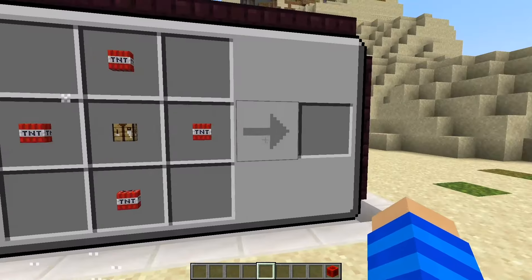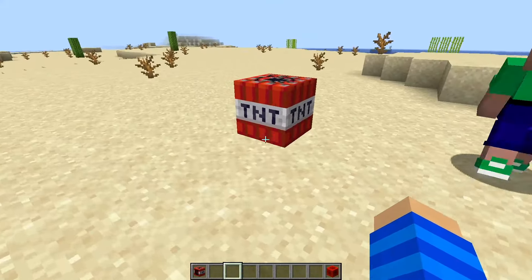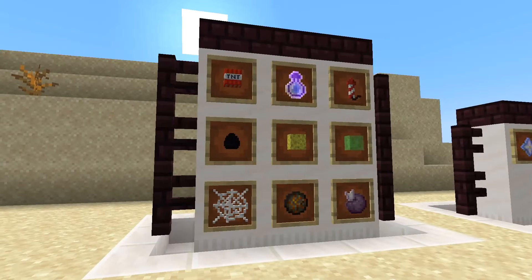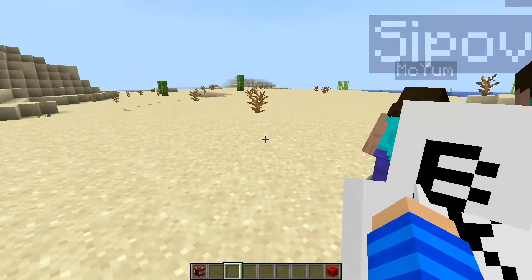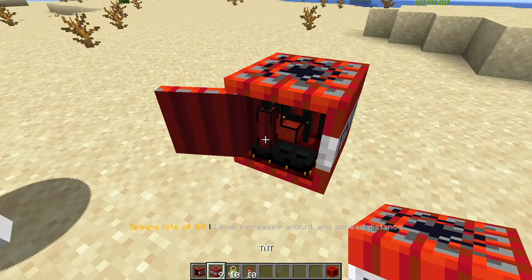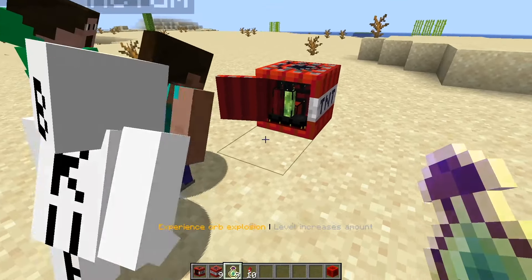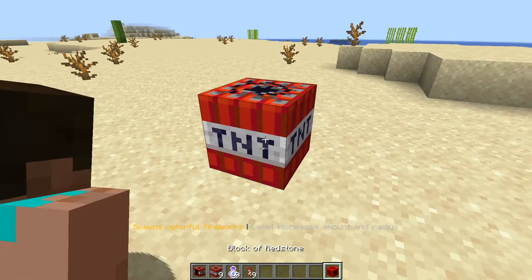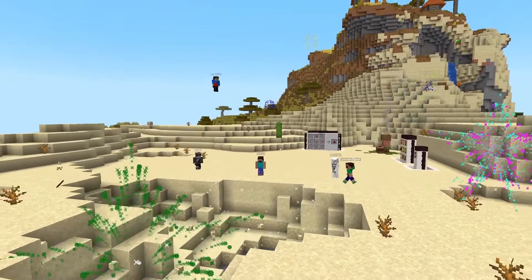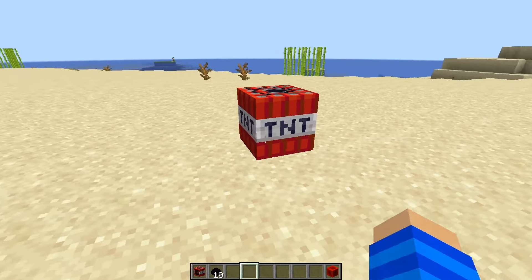For the explosion category, I decided to give TNT a little upgrade and actually made it customizable. Here's the crafting recipe — that looks so cool. You place it down, right-click to open it up, and you can take any of these nine components and put it inside. For example, let's put some TNT in, then an enchanting bottle for some XP, and maybe a firework. Close it, activate it, and you get a nice custom explosion effect.